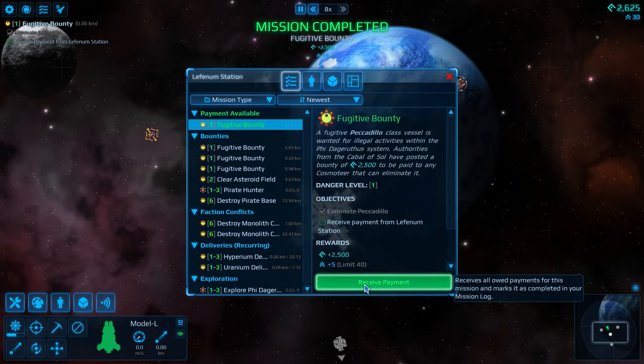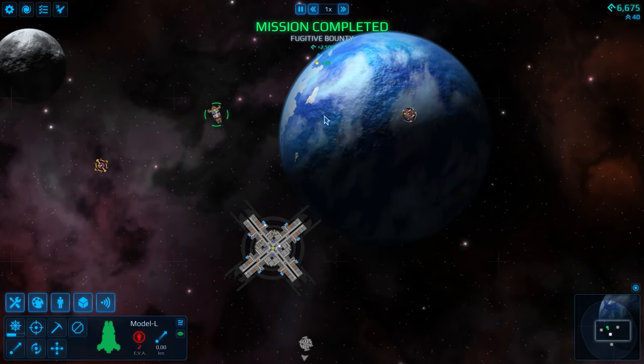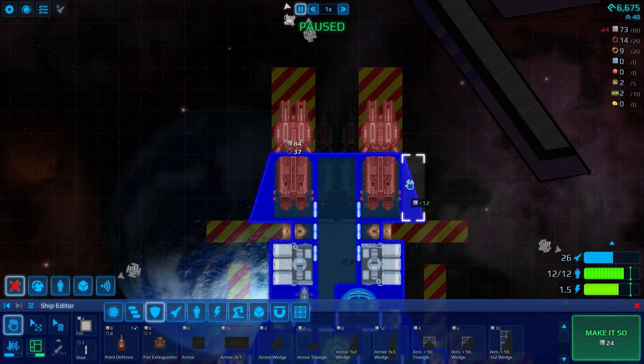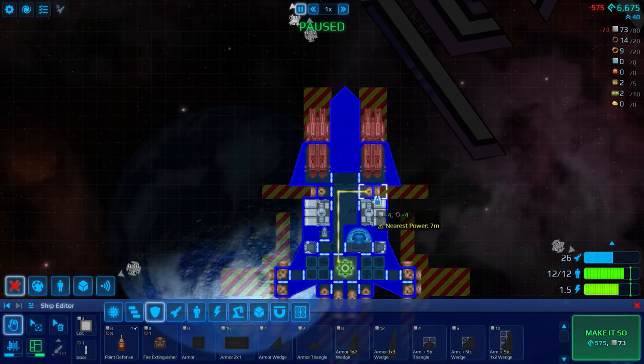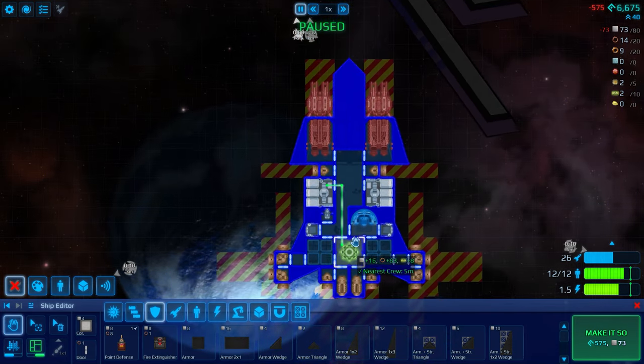We're going to receive payment for all three of those. Let's go ahead and hire the last two crew that we need. I'm going to spread this out a little bit, spread that out, and then we're going to armor it up. Eventually we'll put shields — that gives us a little bit more weight, but it also gives us a lot more ability to engage in combat. Also, they won't be able to focus on both at the same time — they'll have to strafe their shots a little bit, which is better for us.